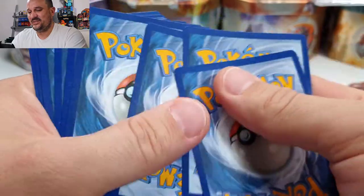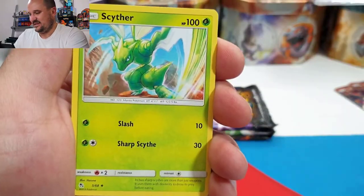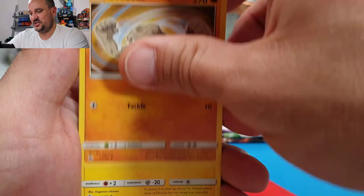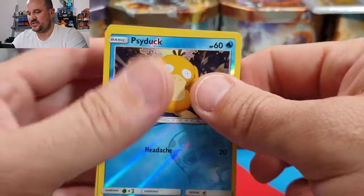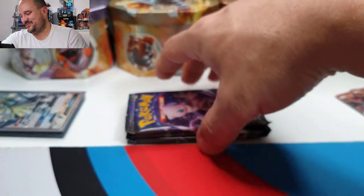One, two, three, and four. We have Psychic energy, Scyther, Metapod, Magmar, Bolt Orb, Geodude, Pikachu, Clefairy, Cubone — reverse Psyduck — and Jesse and James! Finally, I always get that one too.